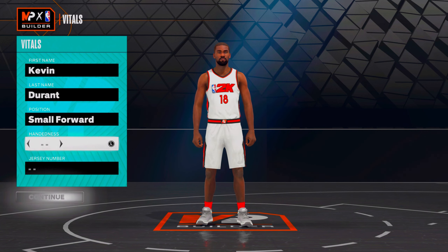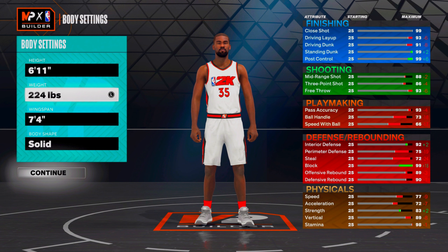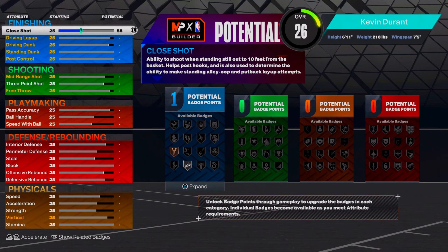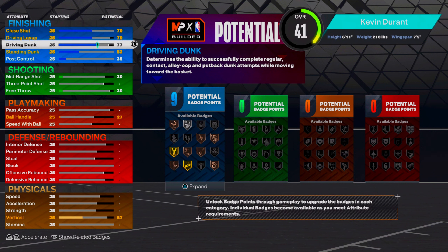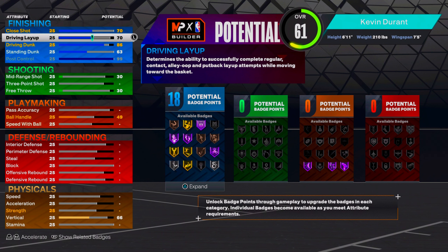In the builder screen, first thing: you want to make this build a small forward, right hand, jersey number 35 for Kevin Durant. We'll go 6-foot-11, minimum weight, and 7-foot-5 on the wingspan. Stay solid on the body type and click continue. Now you want to go 70 on the close shot, 70 on the driving layup, and 86 on the driving dunk.